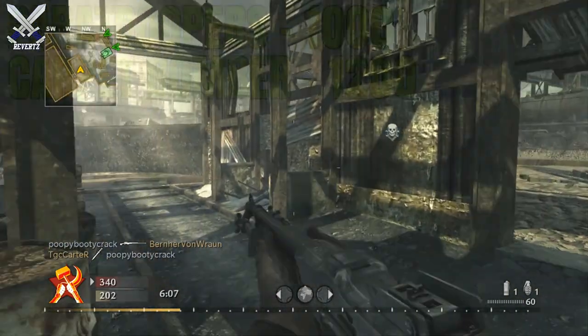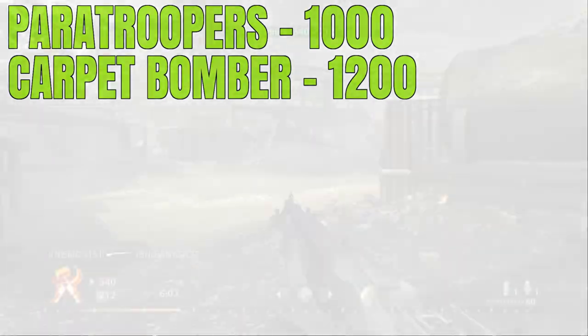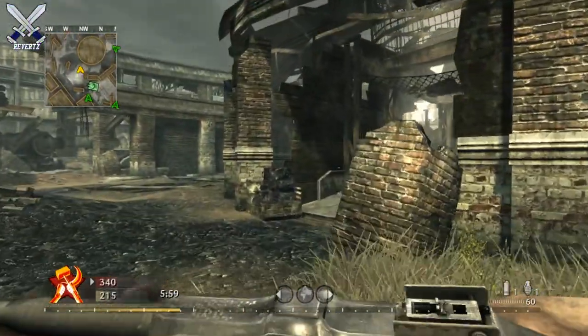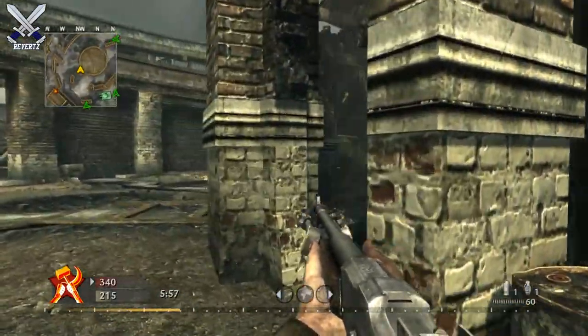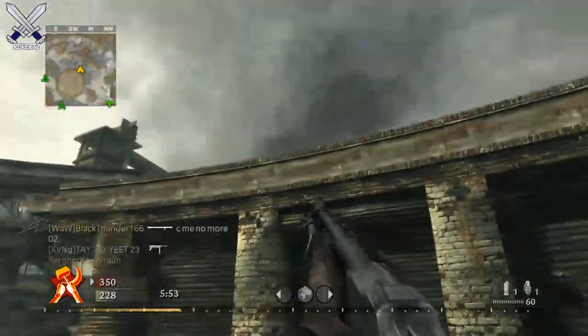Then we have the Carpet Bomber for 1,200 points — it's an aerial obliteration bombing that makes multiple passes over enemy territory. That sounds very deadly, especially for Domination, because you could use this bomber to pretty much control the B flag for as long as it lasts.